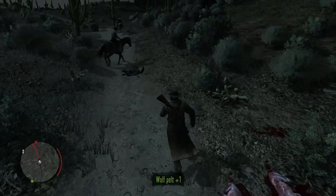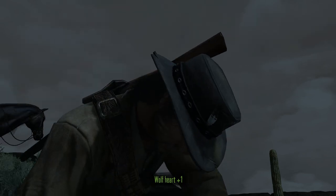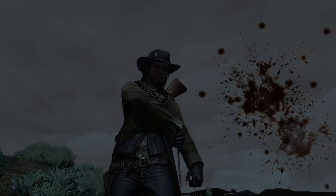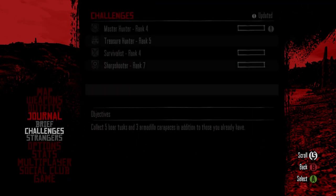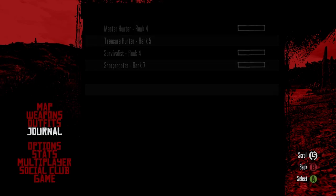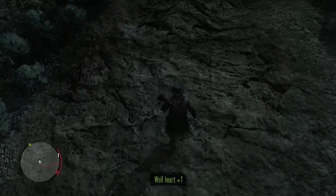We've got some loonies out here at this late hour - that's fine, as long as they're not causing us any problems. Let's look at our journal. Master Hunter Rank 4: we've got to collect five boar tusks and three armadillo carapaces in addition to those we already have.